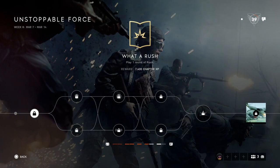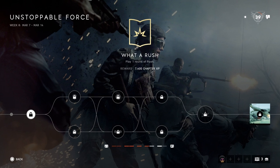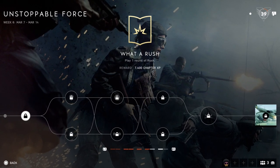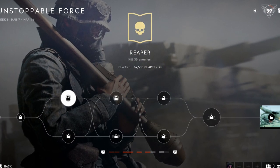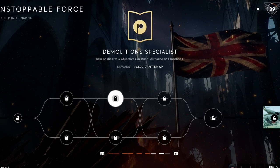The first one is play one round of Rush. On this day, Rush will be available for everyone to play. It doesn't matter if you win or lose, as long as you play a game of Rush. We will be taking the top tree. The top tree is: kill 30 enemies, arm or disarm 4 objectives in Rush, Airborne or Frontlines.